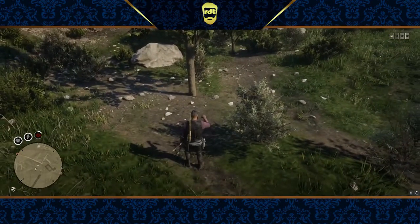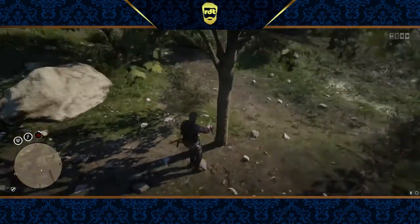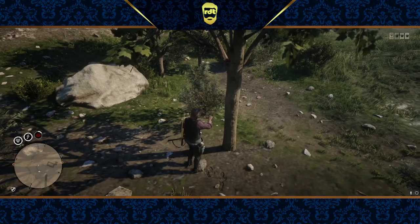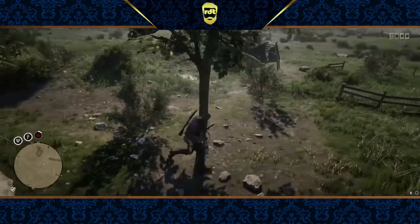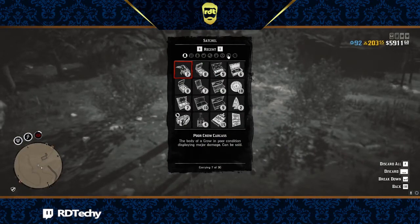So the bug is: when you pick up the 1792 coin, sometimes you're not able to actually pick it up. The main issue I had is, if you look in my satchel and open it up,